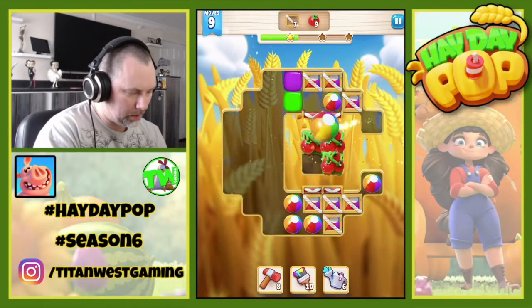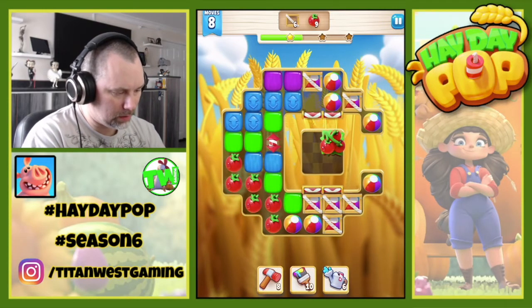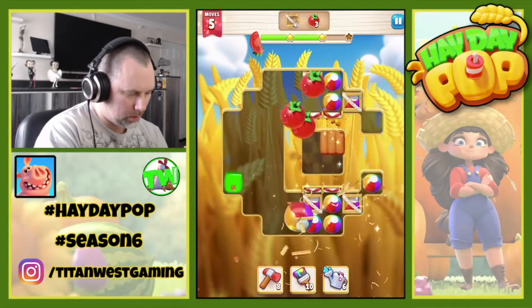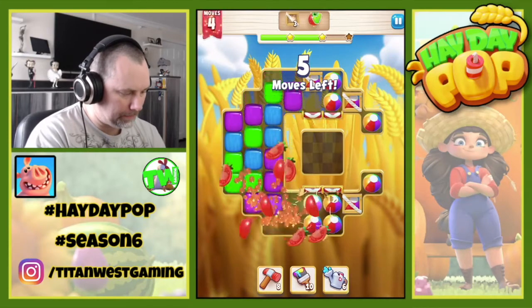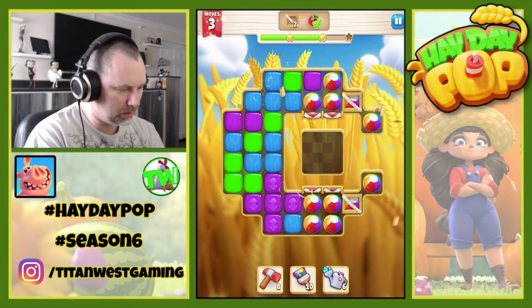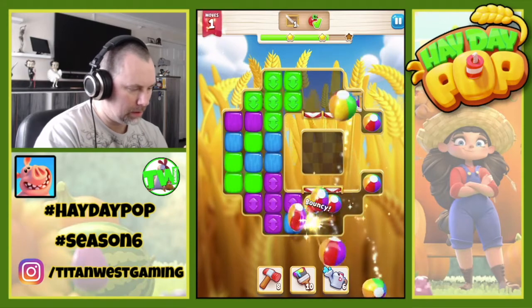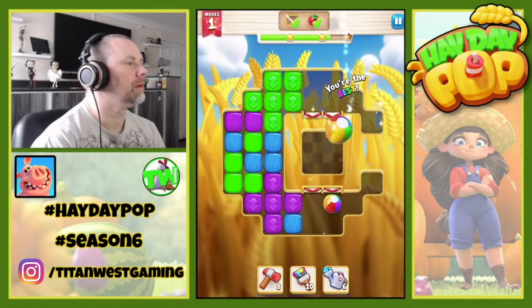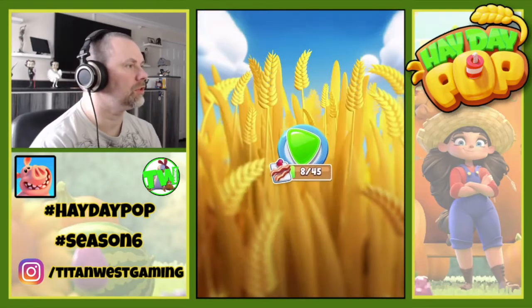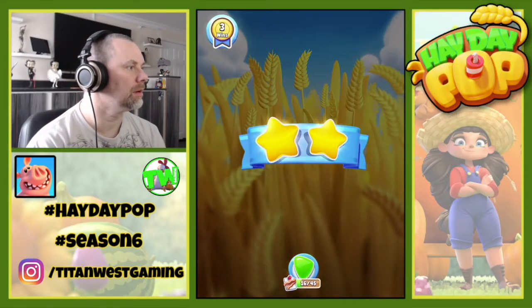Dynamite rocket combo, all right rocket dynamite combo. Four moves left, we need three more boxes — there's one, there's two, and there is three. That was a bit tight on the moves there but we managed to do it with one move left. And another eight bacons, two stars.